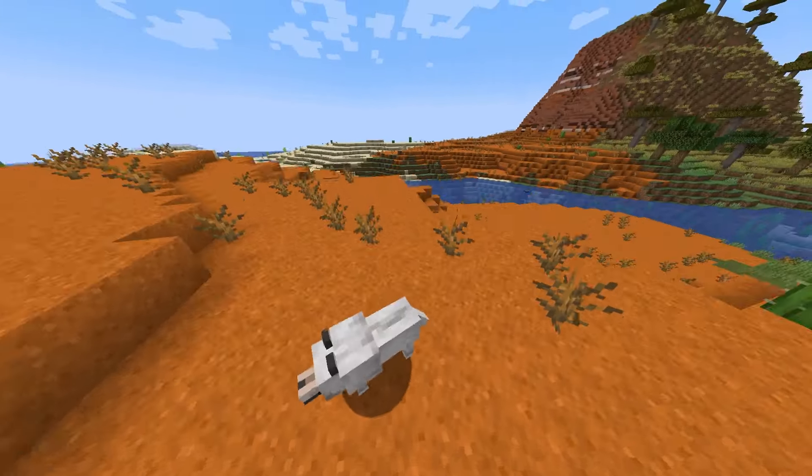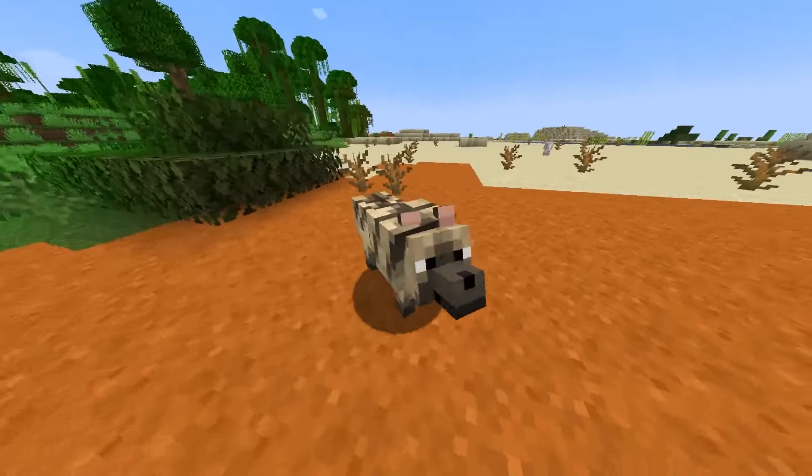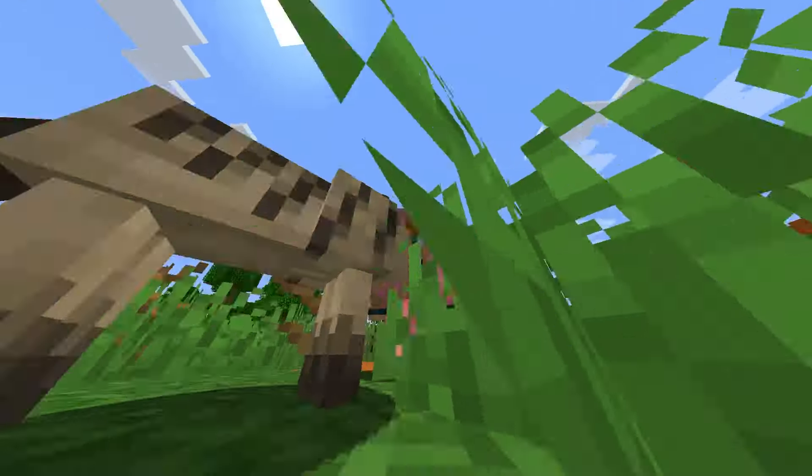This one looks especially cool. This one is the striped wolf. Look at that — it looks so epic. It looks like a hyena.